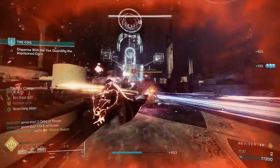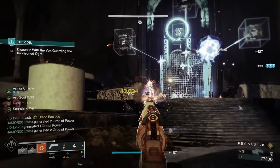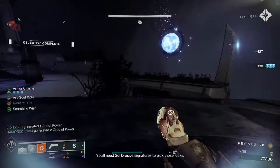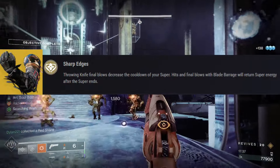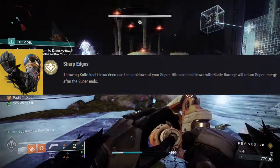Hey guys, Dylan here. Got our very first build of Season 23 for you, and this one is a doozy — you're definitely going to want to give this one a try. It is a solar hunter build courtesy of a buddy of mine, and it's going to heavily feature the exotic Shards of Galanor. Throwing knife final blows decrease the cooldown of your super, and hits and final blows with Blade Barrage will return super energy after the super ends.